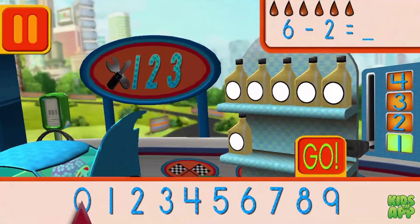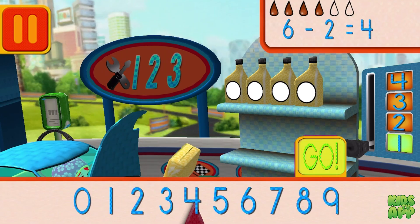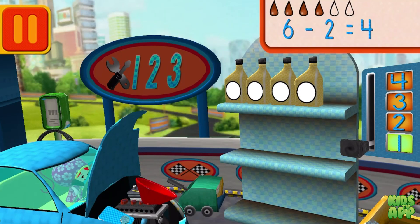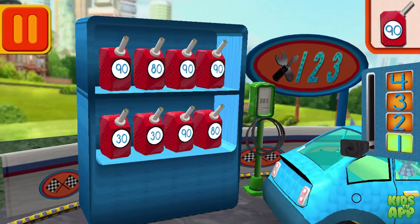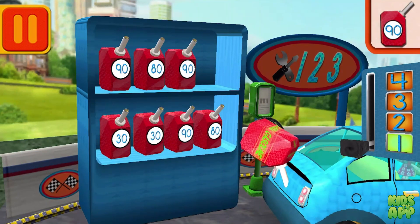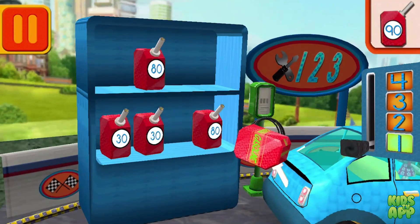We had six cans of oil and used two! How many cans of oil do we have left? Drag the arrow to the total number of cans and press go! Good! Next! We need gas cans with the number 90! Find the cans with the number 90 and drag them to your car! Good! Next!